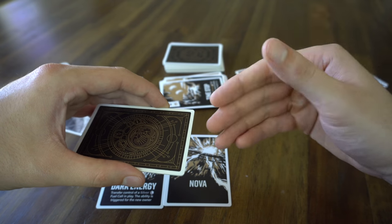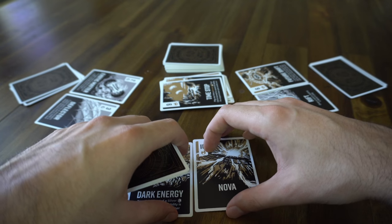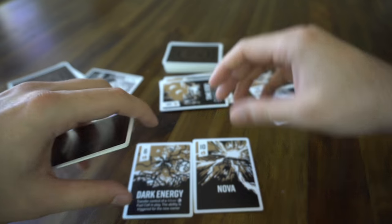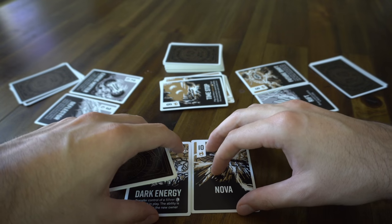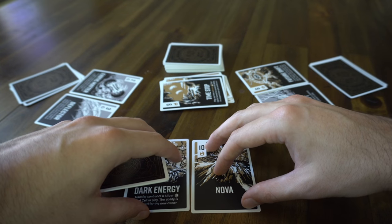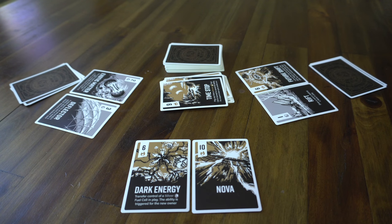Lastly, about the four player game: it is just your individual area that you're trying to hit 21 or more on — not your combined area with your teammate. You have to hit it in your own area, and it has to be by the end of your turn. That's how the four player game works. We hope you like it — can't wait to hear what you think. Thanks!